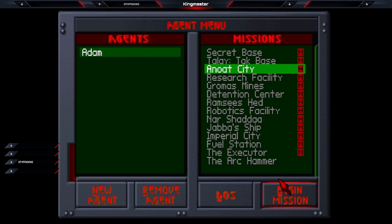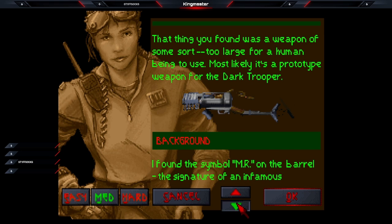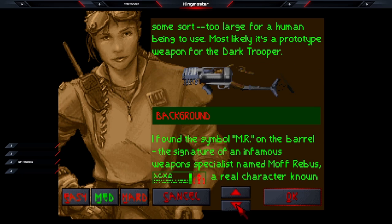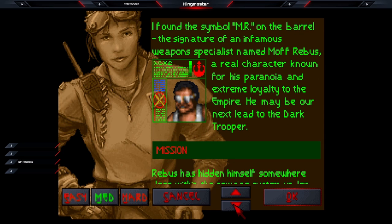We're gonna play it on medium to ease the pain. So it looks like from the last level we found this gun that the dark trooper uses to fight with. This gun has led us to a clue towards its maker, whose name is Moff Rebus. He's stuck in this part of this shithole literally, and we're supposed to find him because he's the guy that made the weapon.